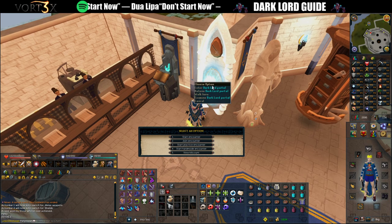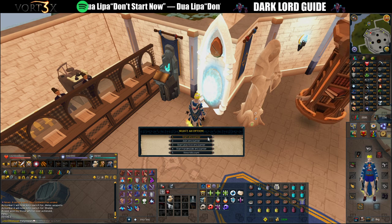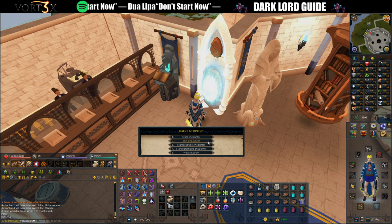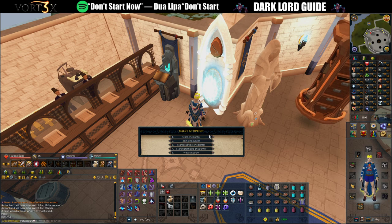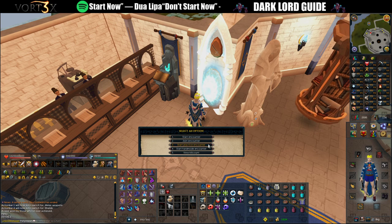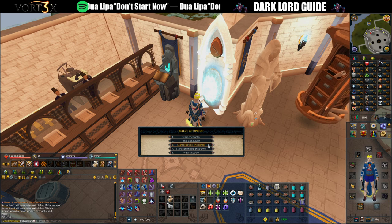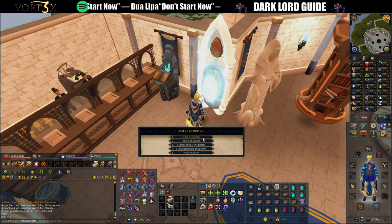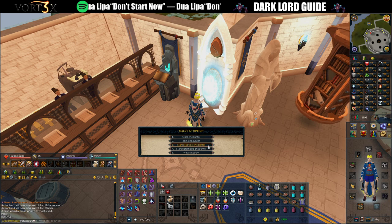When we enter the portal, we have five options. The first is a normal fight — this is what I'm going to use for the tutorial. The second is join encounter: you can join an existing fight as long as they have not started yet but are through the portal, and I'll go through that in a bit. There is a practice mode encounter which is basically the same as normal, however all the damage you take from the boss is halved, but there is no loot granted at the end. If you're struggling to get a kill on normal mode, perhaps give practice mode a go.